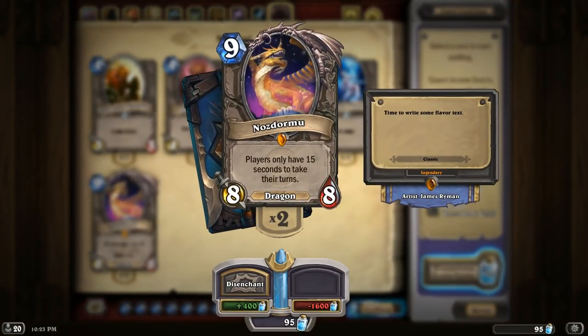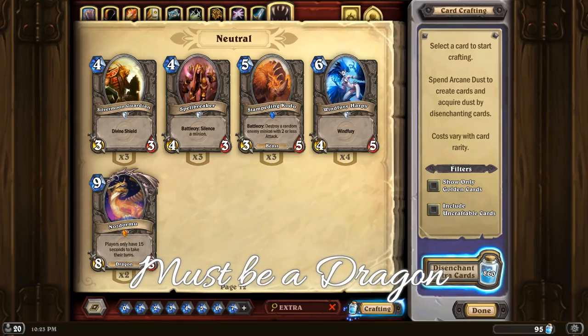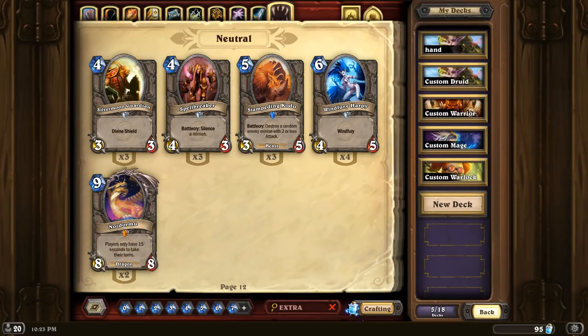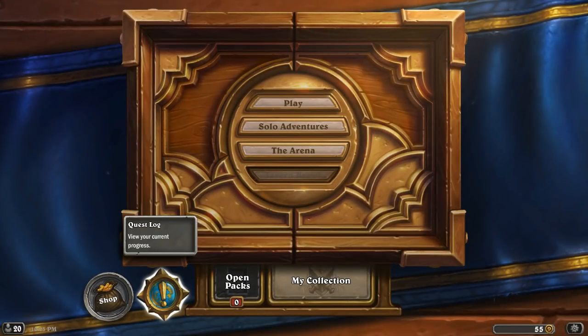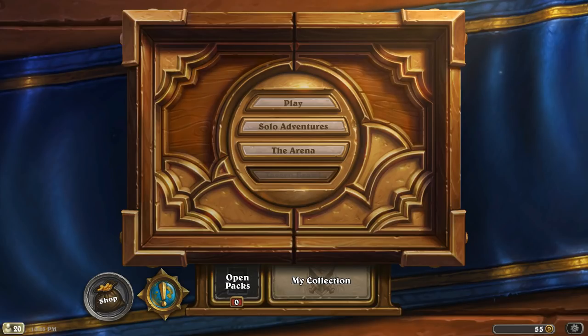My advice to you: if you are going to buy this pack while already having all the legendaries, maybe disenchant one before you buy it — that way you might get a chance of getting a golden legendary. I'm not sure if that's actually possible, but yeah. Or if you have a golden legendary, you can disenchant it to get a regular one. This is a free-to-play account and this is the only thing I bought, so if you are not buying a lot in this game, you can do that.